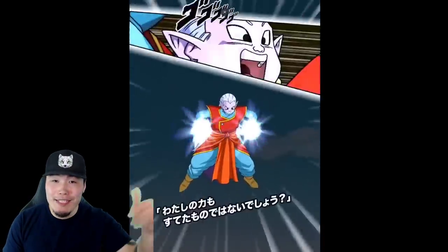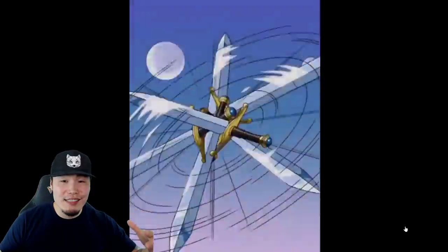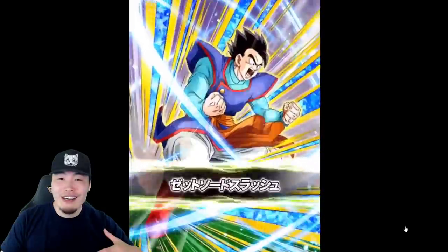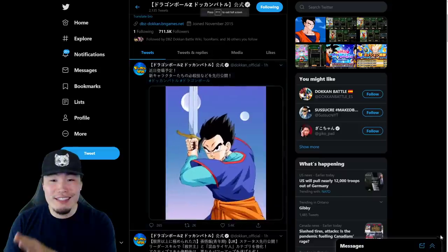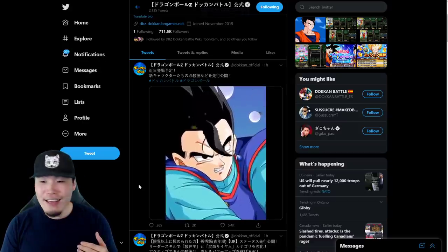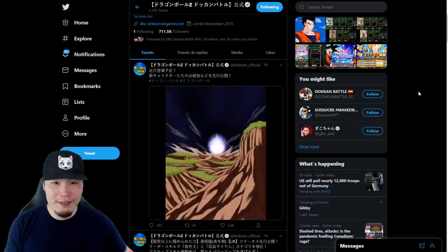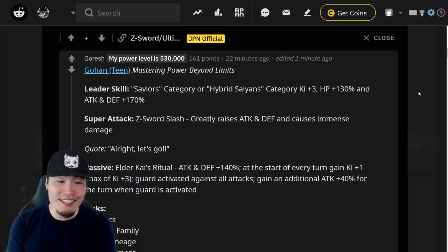Let me know in the comments down below what you guys think about Ultimate Gohan's animations. Are you blown away? Do you think they look awesome, or just pretty good? Or are you disappointed? But those are the animations for the two new units. Let me turn on my music for the rest of the video, and let's pop over to the Dokkan subreddit where Goresh has kindly provided us with the translations for Gohan, the Kais, and the Dokkan Awakening for West Supreme Kai. Huge shout out to Goresh as always — we appreciate you, thank you for all your hard work.